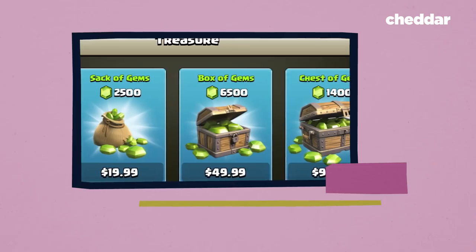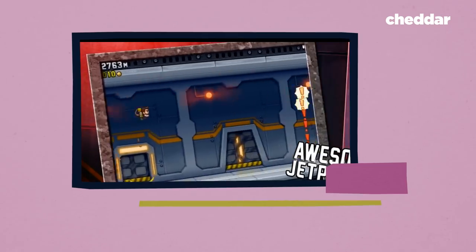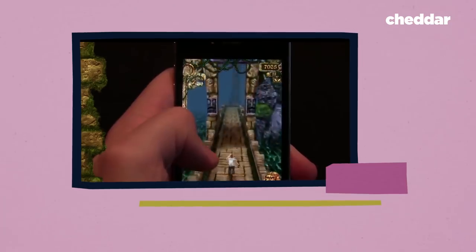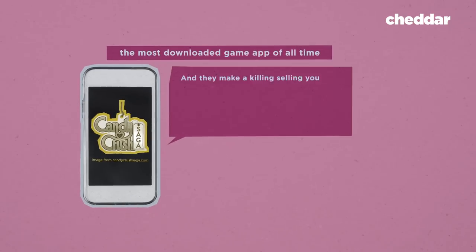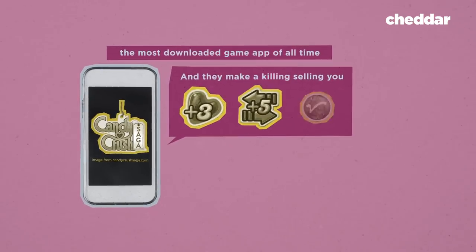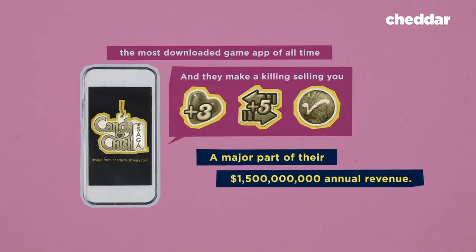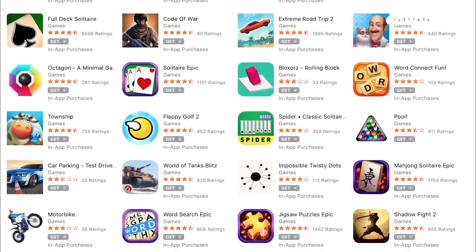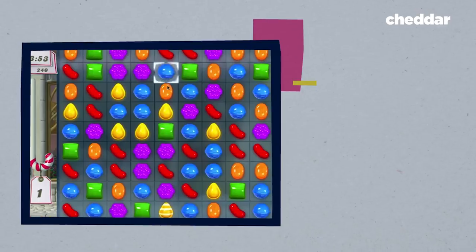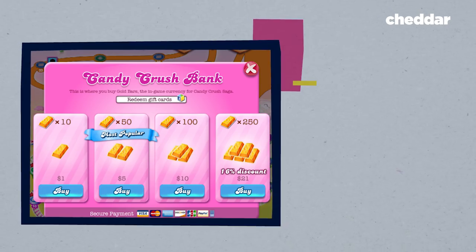Console game developers weren't quick to copy, but app developers were — this is where my experience with Clash of Clans came in, but the game definitely was not alone. Almost all free-to-play apps rely on in-game microtransactions. Candy Crush Saga by King is the most downloaded game app of all time, and they make a killing selling you new lives, extra moves, and new levels — a major part of their $1.5 billion annual revenue. Free-to-play apps allow people from all economic backgrounds to play, but spending becomes more necessary and enticing the further along a player gets.